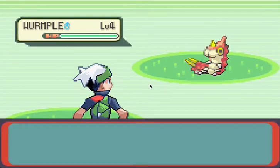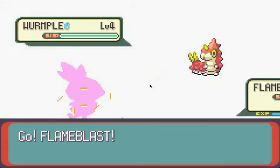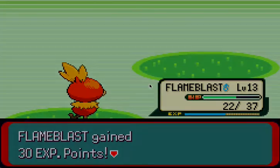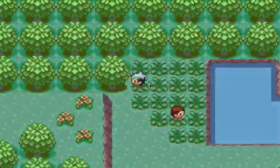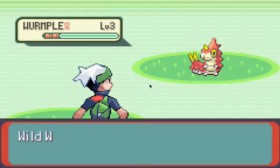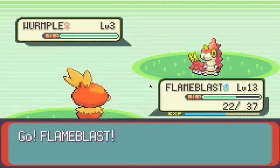Oh, it's a Wurmple and it's level 4! Sweet. Okay, we're going to catch this one as our first Pokemon. So yes, Scratch — why would I have killed even a level 4 Wurmple? That's not good at all. I have got to catch something. I keep killing Pokemon and not catching anything. It's going to be a very, very big problem like that.